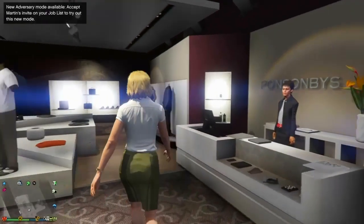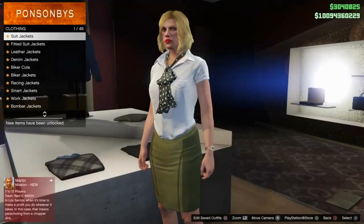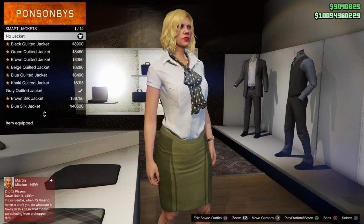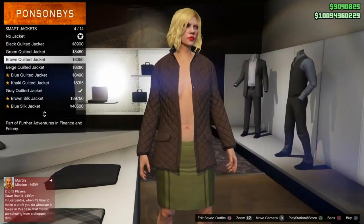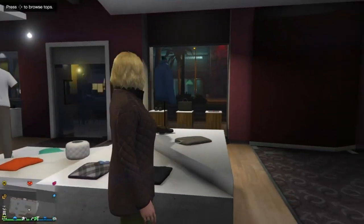Once you've taken off the glasses, go over to the top section and put on any jacket that has the zip open. You should see that your character will no longer have a bra on. There we are — pretty cool glitch, do modded outfits with it. Let's move on to the second to last glitch of this top 10.